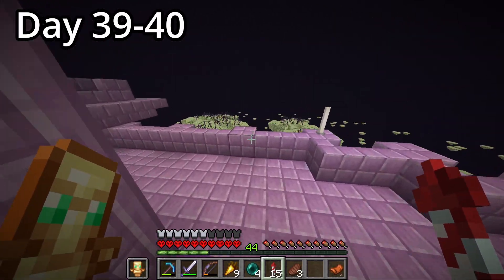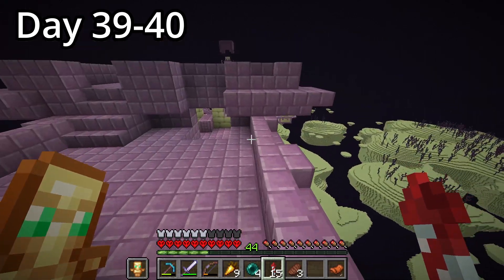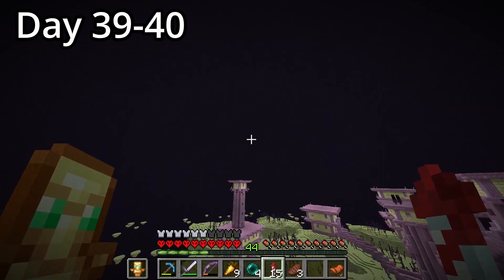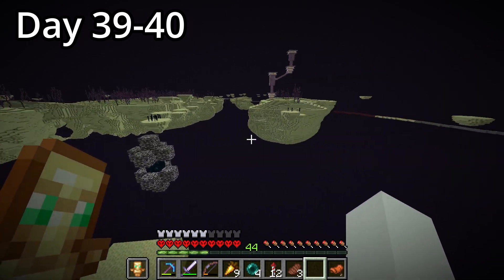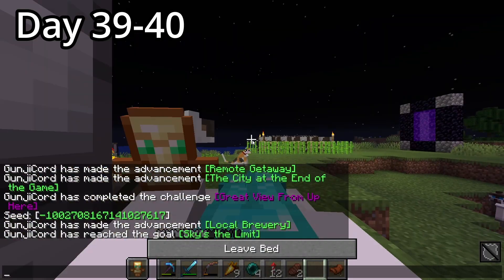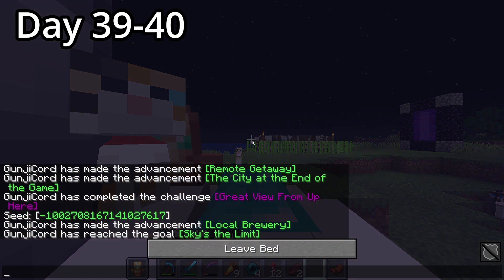Here's a little tip for when you're raiding these end cities: once you get your first wings, make sure you brought some firework rockets with you, because you can use these rockets to get back to the normal world really fast. It's almost like the end was designed to be discovered while wearing these wings. After a short flight back to the mini portal, we got back to the main island and teleported home. Thankfully, all my cats survived me being gone.